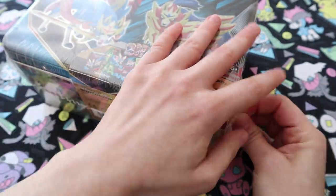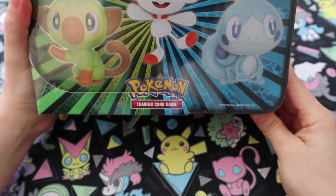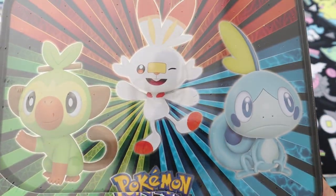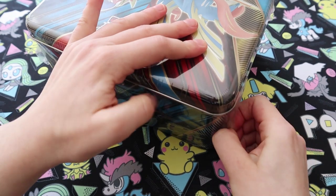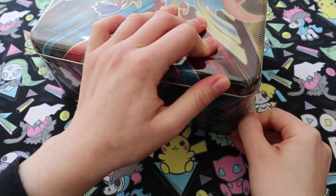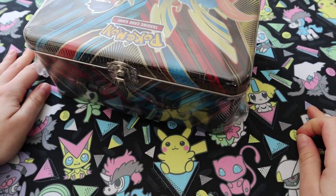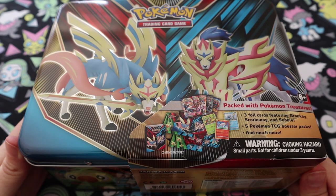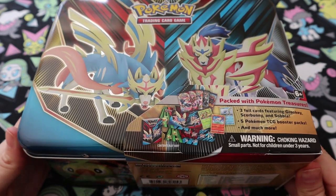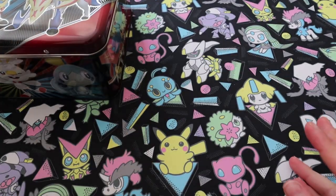Let's take off the plastic — actually let's show you the tin first. On the back we have the starters, which is very, very cute. It's very thick plastic. Thanks Jo for opening the plastic for me. Right, so we've got the cardboard here and you can just get rid of that.